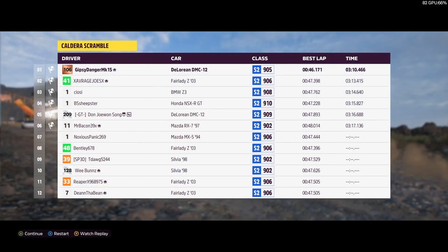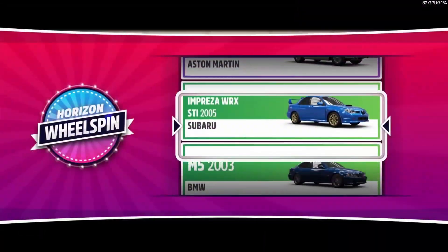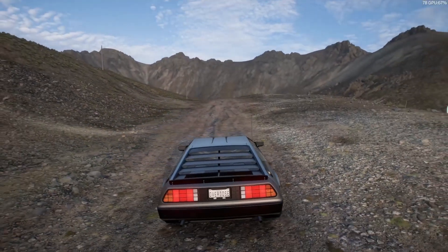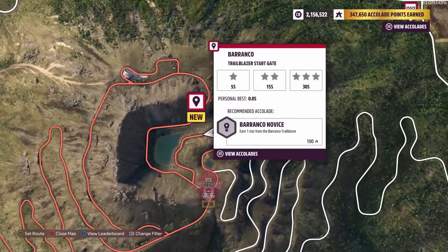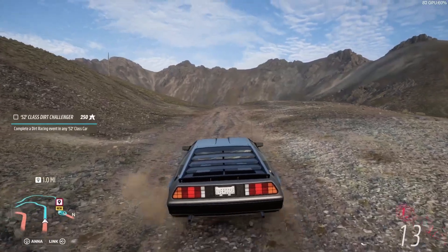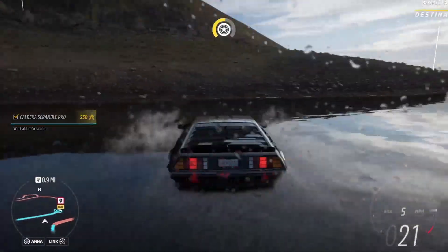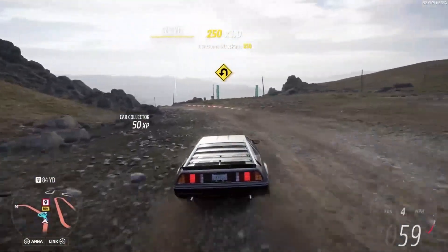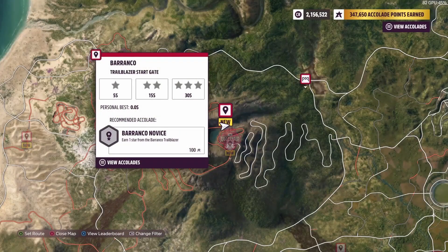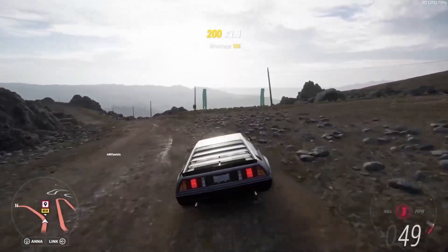Now we're going to move on to a trailblazer and see how that goes. We'll spin — M5, 2003, very nice. Let's find a trailblazer. We're going to do this one right here — after looking at some of the others, that one's at the bottom, we're going to try that one. We're going to cut right through the water. Let's remove that dot, because I'm OCD about that type of thing. Let's snag this trailblazer and go all the way.